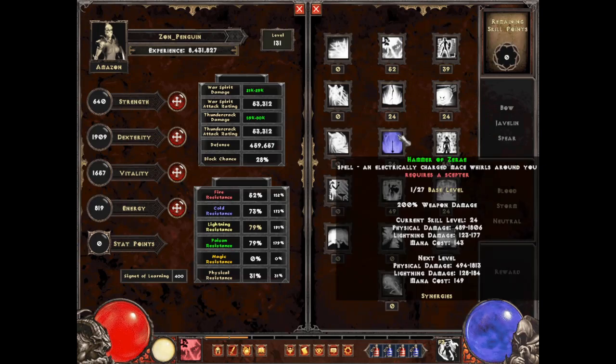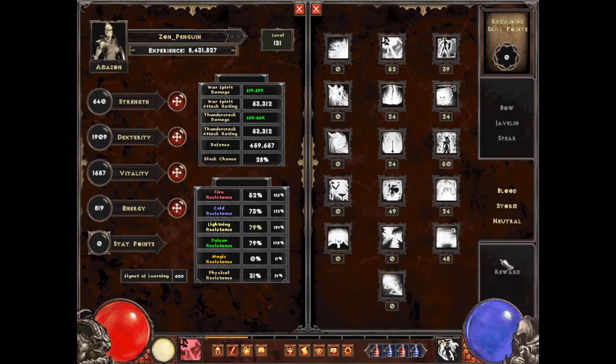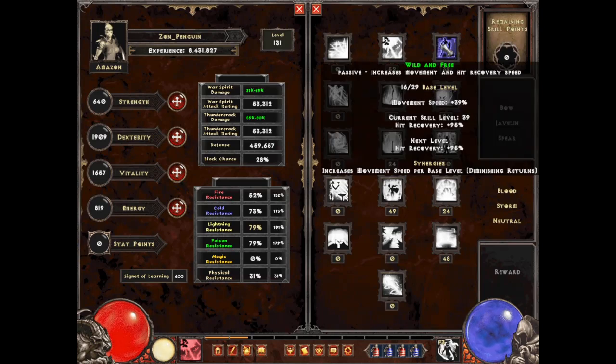We're going to put one point in Storm Coal, one in Hammer of the Ray, and then max out Asterism. This is going to give us a whole bunch of max damage, dexterity, and energy. We'll also get some bonuses for having Thundercrack in the first place, as well as a bit of minus resistance to lightning for enemies.